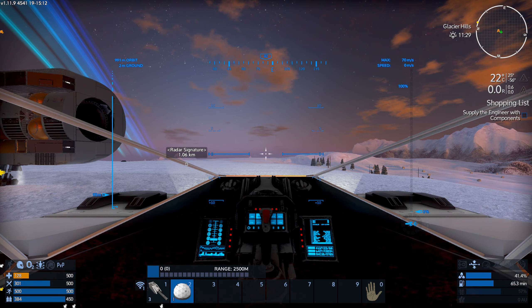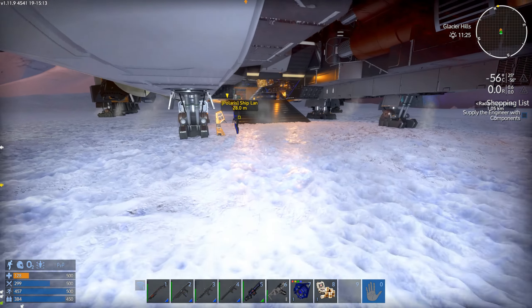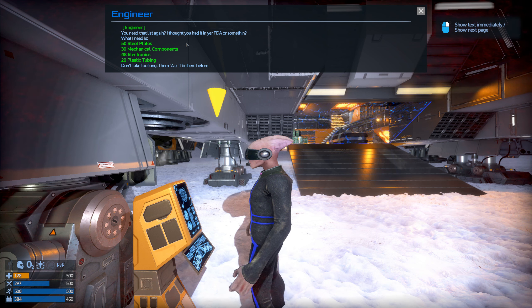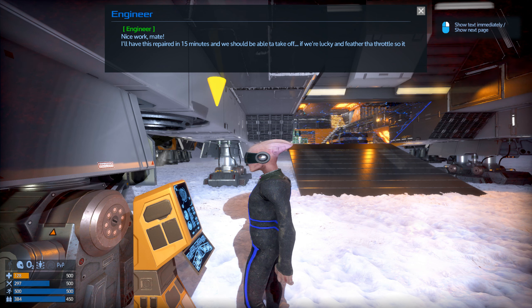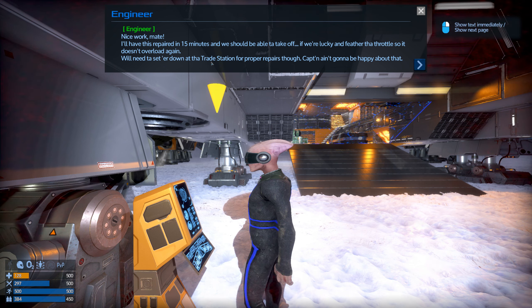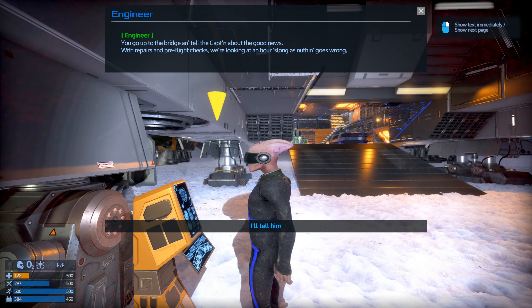Nice work mate. I'll have this repaired in 15 minutes and we should be able to take off, if we're lucky — feather the throttle so it don't overload again. We'll have to set down fast at the trade station for proper repairs. The captain's going to be happy about that. You go up to the bridge and tell the captain the good news. With the repairs and pre-fight checks, we're looking at about an hour of slogging if nothing goes wrong.